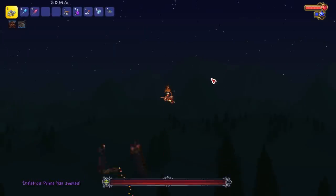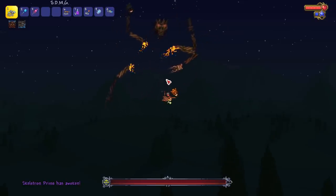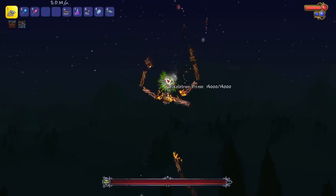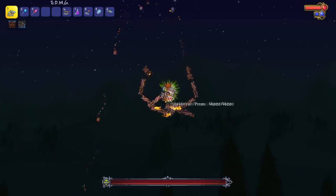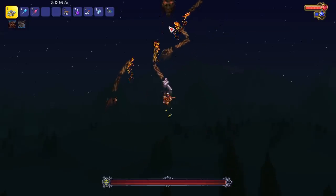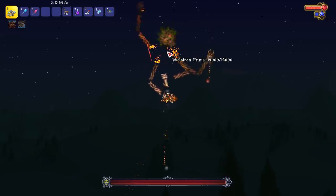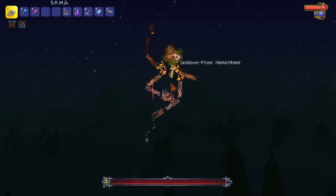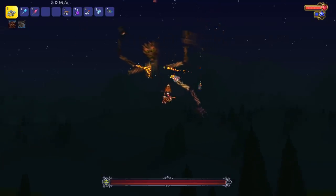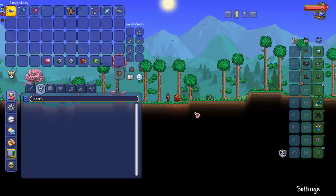Next up we got Skeletron Prime. If regular Skeletron is really dope, what will Skeletron Prime look like? We get a different look — pretty much the wooden Skeletron as a mechanical and metallic version. We can see the wooden or bone arms, and he's got little twigs poking out of his head. He's got red eyebrows and a mohawk when he does his spin — or less of a mohawk, more like spiky hair. It looks like he's chewing something, like five gum or Trident.